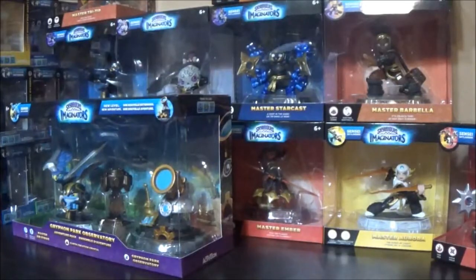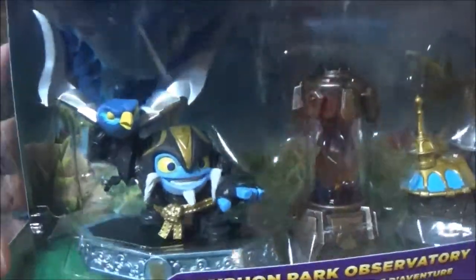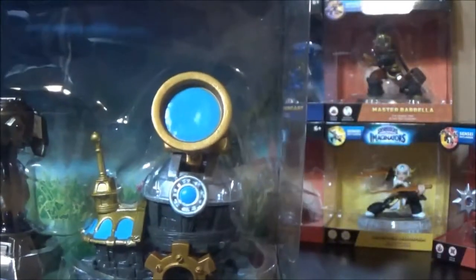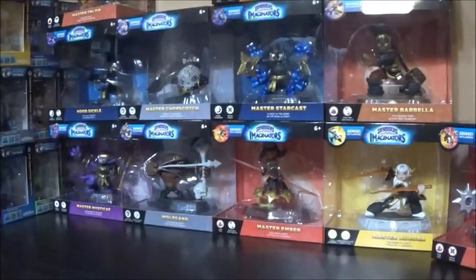They brought back adventure packs — well, they've always had adventure packs. This one came with Master Airstrike, very awesome looking. He's one of the good guys. It comes with your own creation crystal — the earth creation crystal — and of course the piece for the adventure pack. Very neat, loving it! Now we get to the good stuff — the big stuff is out of the way, so I'm going to go through all the characters they sent me.